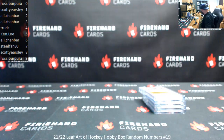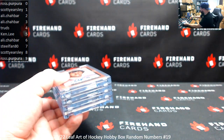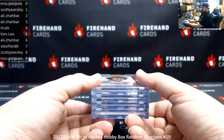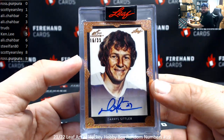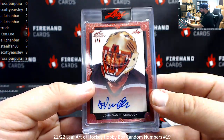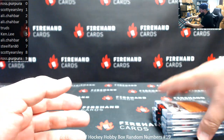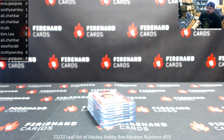That is box 19. Quick recap of the box: Daryl Sittler 16 to 35, Imajestic got Larry Robinson 19 to 25, John Van Biesbroek number five of six, and a Visual Art patch out of Martin Brodeur number four four. Thank you for joining in, thank you for your support of Firehand Cards, and congrats again to our lucky hitters in the break. Until the next one.